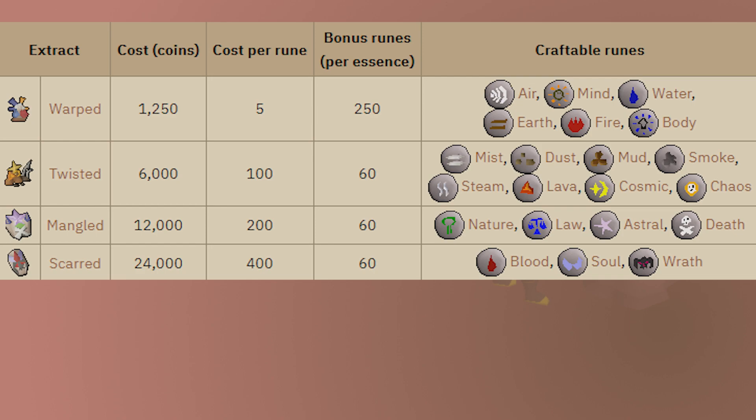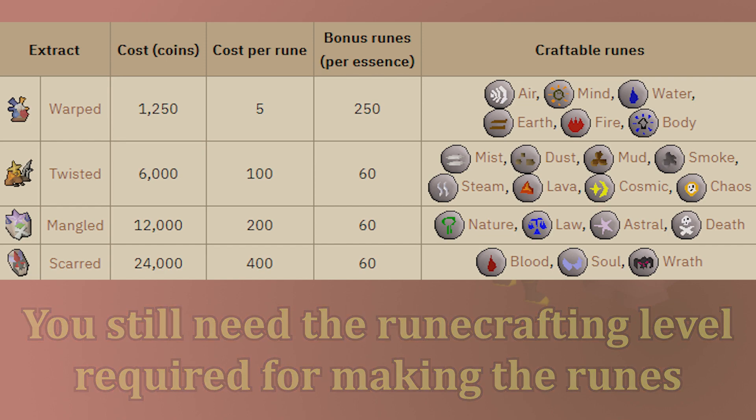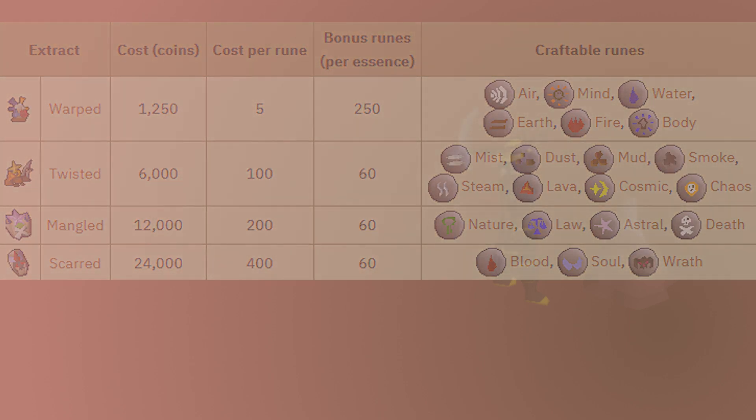This is only helpful for Iron Men accounts. Honestly, it's still a bit pricey for stacking up a lot of runes — 400 coins per blood rune is pretty thick. Also, you still have to have the runecrafting level to make these runes, because you actually have to go out to the altar and do the actual runecrafting. It's not like you just turn in the extracts for free runes. So in a way, there's still a little bit of benefit from buying runes from the shop. This new content hasn't taken Shopscape away, it just gives us another option.